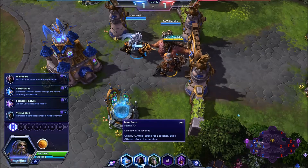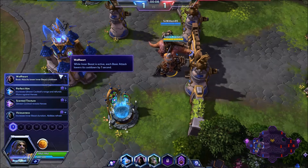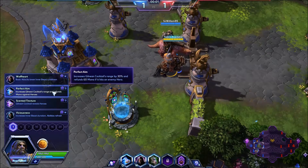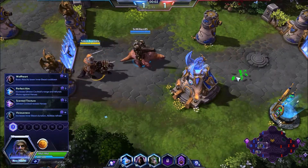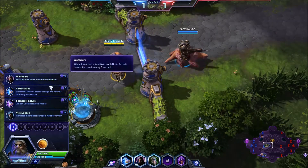Inner Beast Cooldown is great because Inner Beast has a 16-second cooldown, so this might be a fantastic talent to pick up even if you're going to go for a different style of build. Perfect Aim increases Gilnean Cocktail's range by 30% — that's very important — and refunds 60 mana if it hits an enemy hero. I'm not sure if that's a direct hit or splash, and that's the talent we're going to be taking.